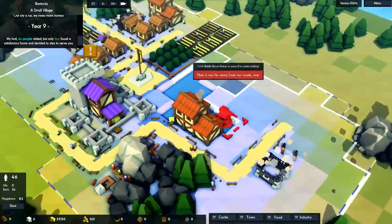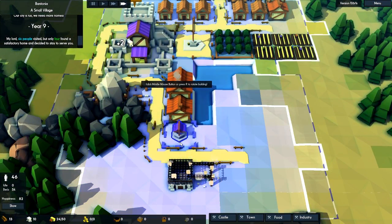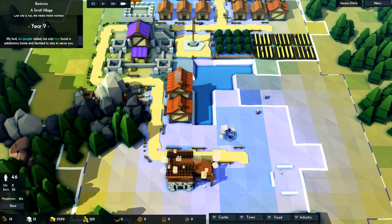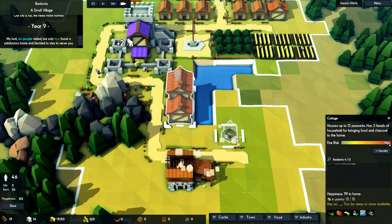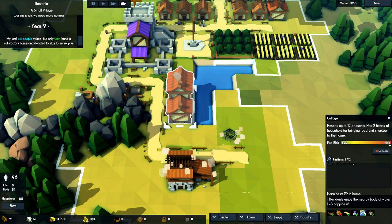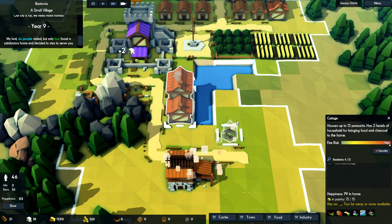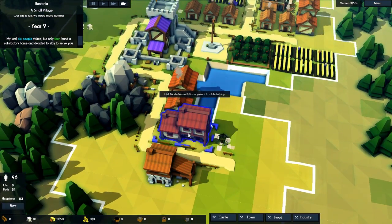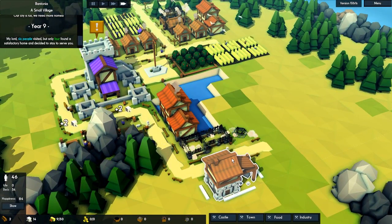Probably need to do a well somewhere down here. Put a house there and then let's do a well over here — that should be good. I'm going to do more normal houses around here. As you can see we get plus 8 for happiness near a body of water — that's really awesome. They don't have neighbors, which is something they really strongly want, so we're going to give them some of course. Here we go, some neighbors for my lovely Bantonian people.